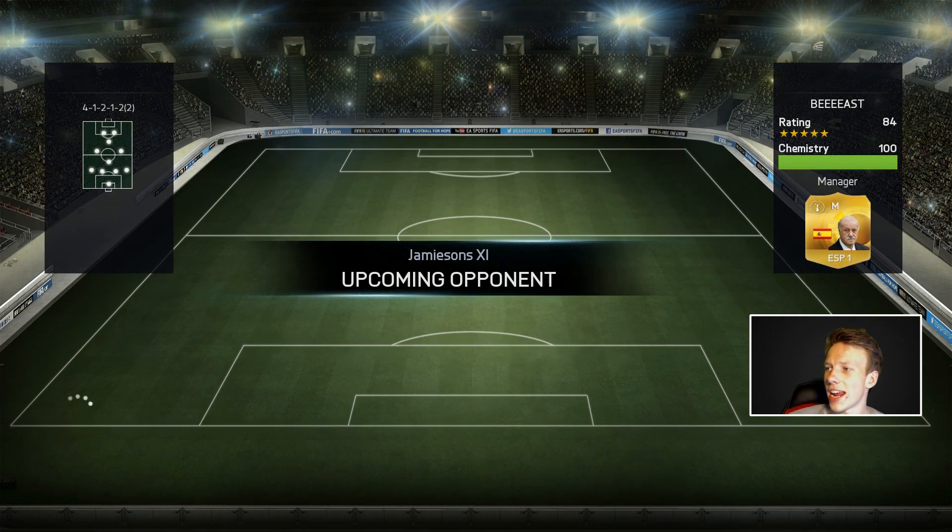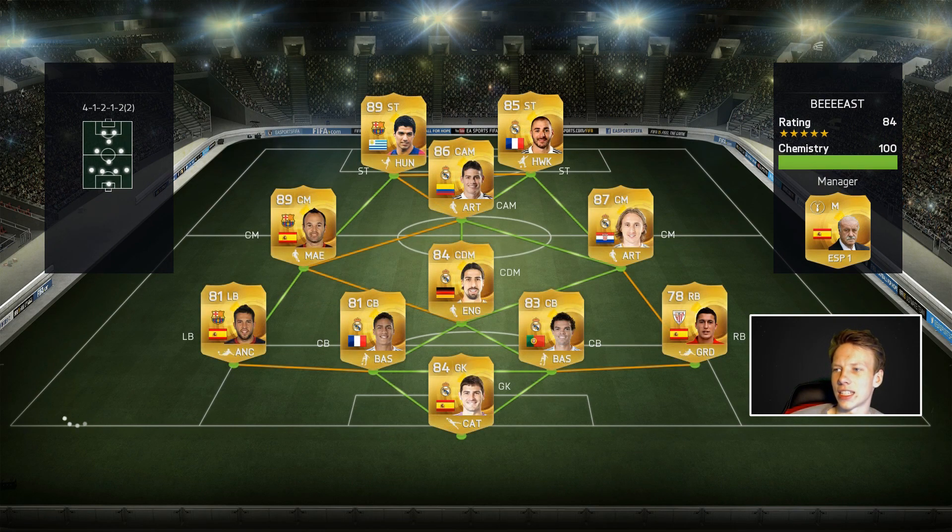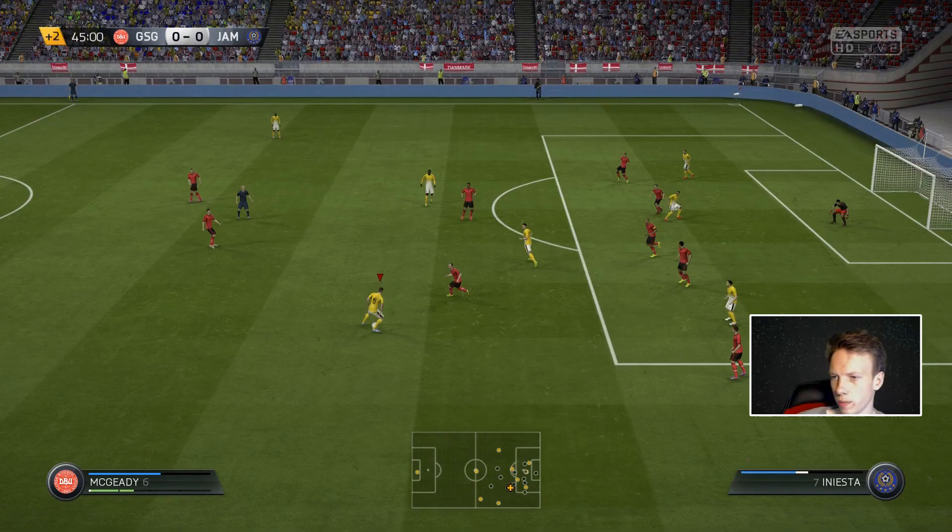First opponent of today is an 84 rated squad called The Beast - a La Liga side with Schrauser, Benzema, and James Rodriguez. It's pretty much a Barca slash Real Madrid side and I think that's DeMarcus on the right back spot. Let's see if we can beat it.